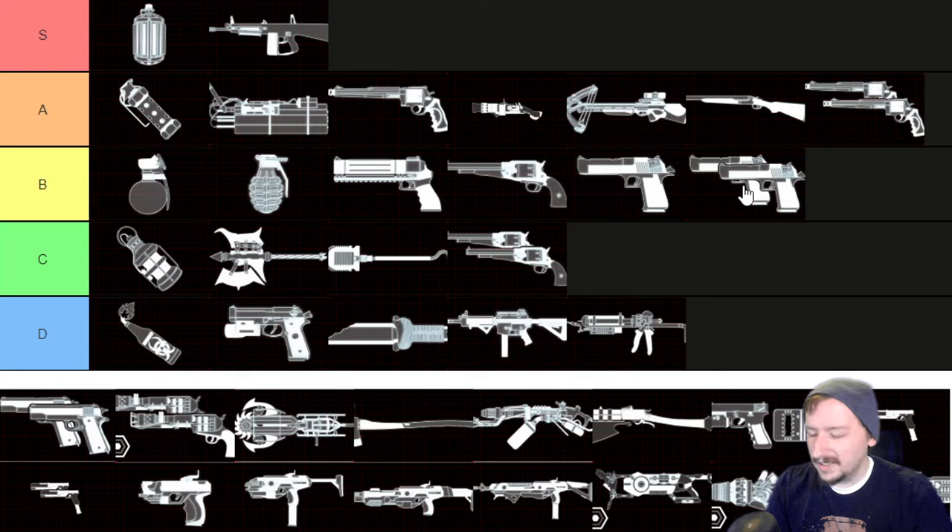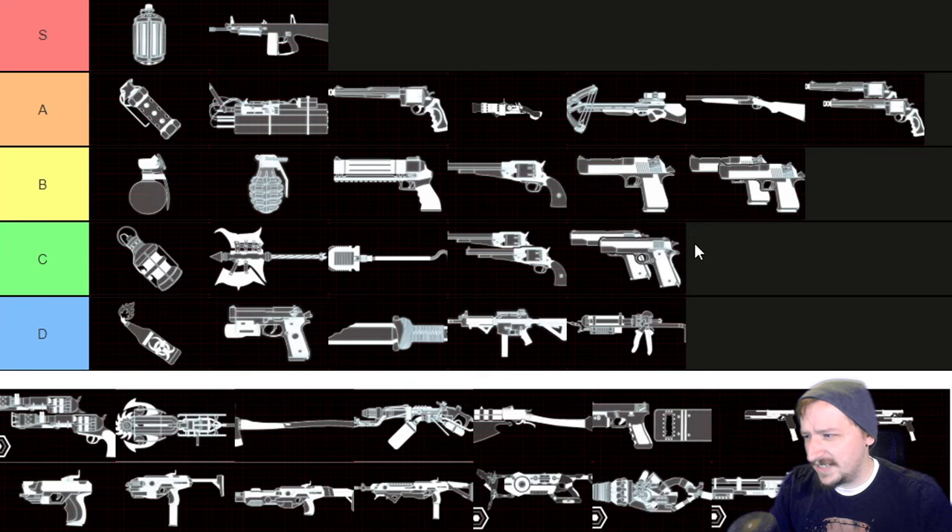Still, dual Deagles are not as good as just one Deagle if you want to use it on Survivalist because of the weight. 1911s are another C tier weapon — they're fine. They do decent damage per shot, shoot pretty quick, and you can reload them fast. They're just kind of average for what you get and don't really scale incredibly well with upgrades — not as much as the Deagles or 500s would — but they're still fine.